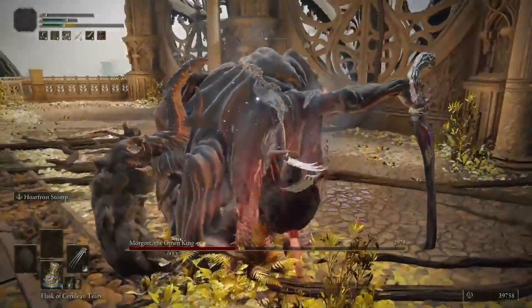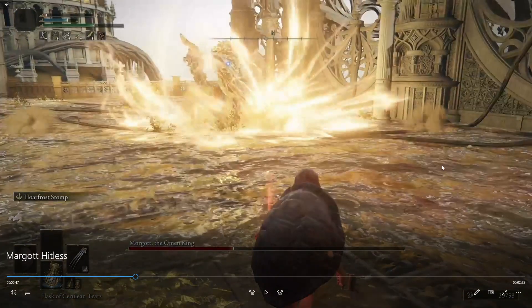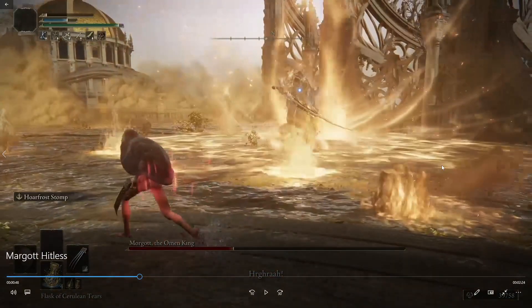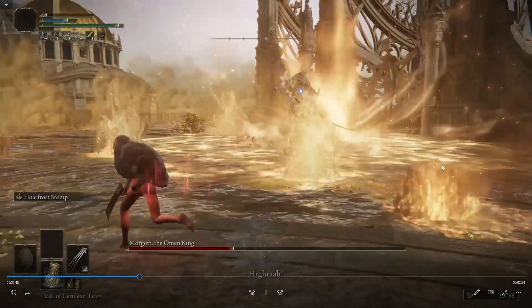We got the bleed — hit him two or three more times and then bail out, run far away, because the phase transition does a lot of damage. You can roll through it — I try rolling it and it works, you can iframe the transition — but the problem is the pools spawn randomly around him during the transition. You need to be far away to check where they spawn because they all deal damage. In phase 2 there are also random pools spawning throughout the arena — you can hear and see them, but if one spawns right below or behind you, you can get really unlucky.